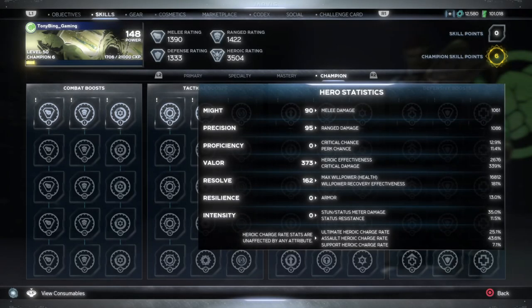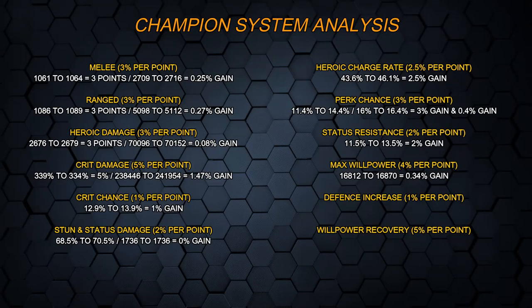Moving on to max willpower, which is a pretty important stat. It's sitting at 16,812 on Hulk form. After the upgrade, which should be an additional 4%, it comes in at 16,870. That's most certainly not 4%. Breaking down the exact numbers — this pretty important stat is actually coming out at less than 10% of what we would expect. It says 4% per point, but calculating it, it comes out at a very lowly 0.34% per gain. Simply not worth it at all.